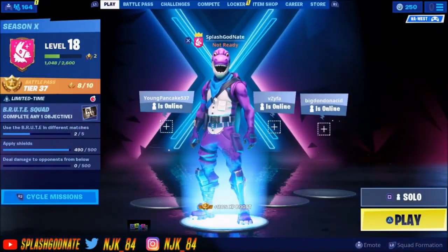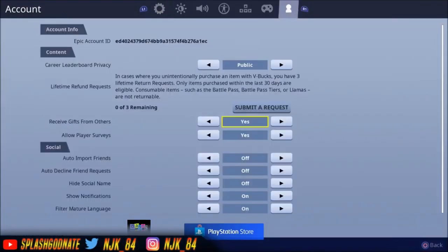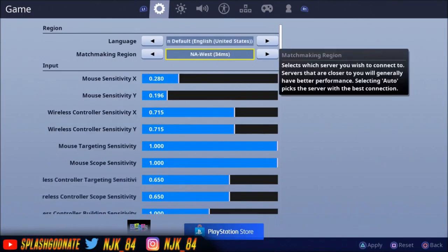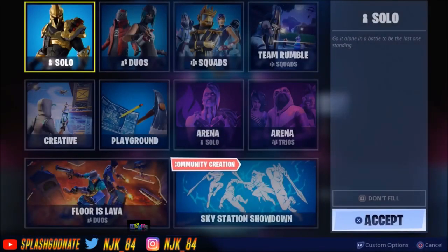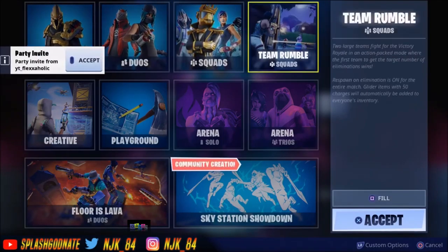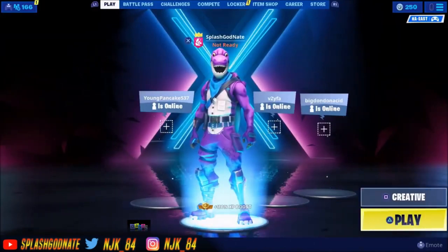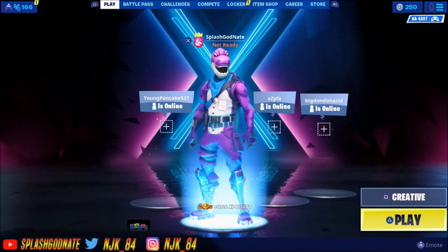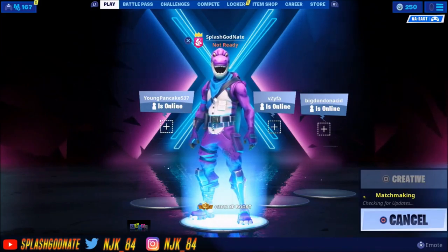Then go to your settings and find Matchmaking Region. I'm on west so I'm going to change it to east and apply it. Then go into Creative - start your own server, spam B, do the same thing again, click back on it and let it load. It's going to say 'checking for updates' in the bottom right corner.